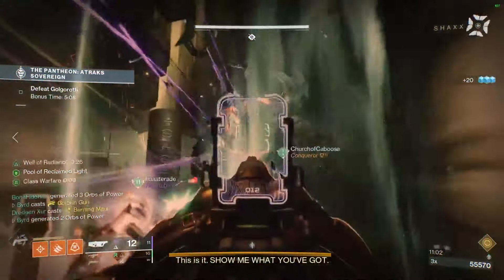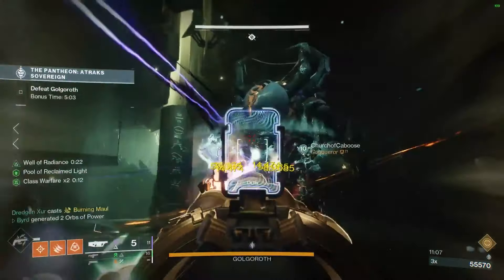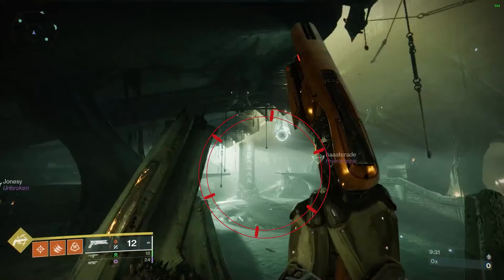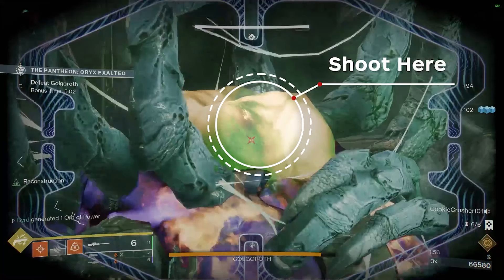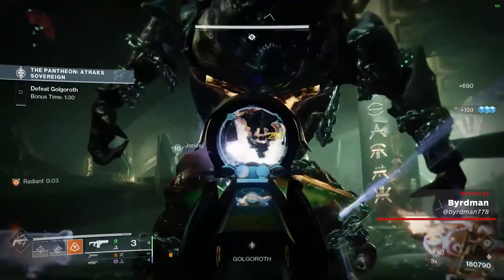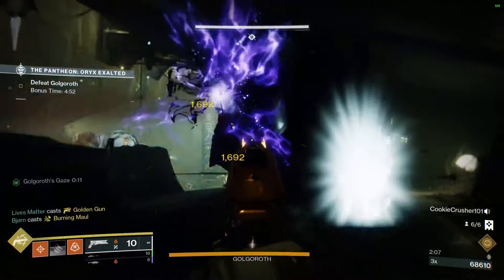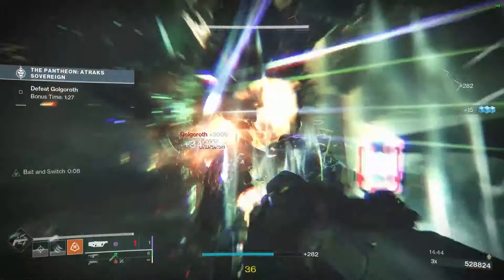Before we talk about the DPS phase, let's talk about the Gaze Takers and what their job is in this encounter. You will have two of your Guardians stay back on that middle part of the catwalk and look for a yellow blob on the back of Golgoroth's neck to shoot to steal his gaze. By doing this, it will expose Golgoroth's stomach and essentially have him aggro whoever has the gaze so that the rest of the team can shoot Golgoroth and do damage.